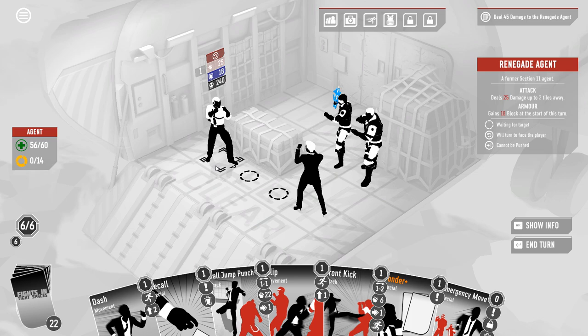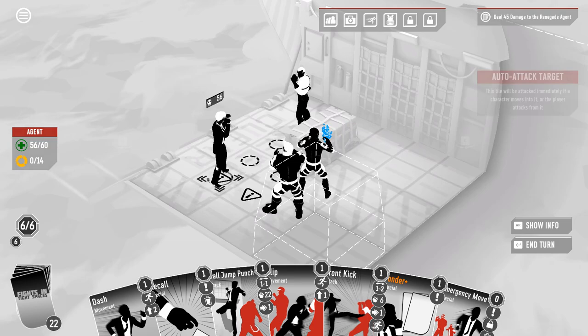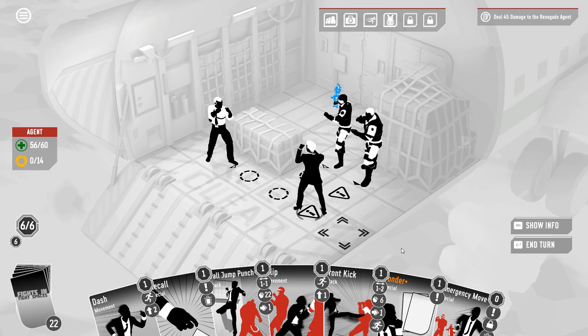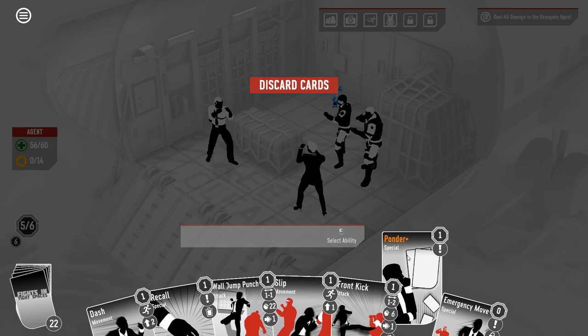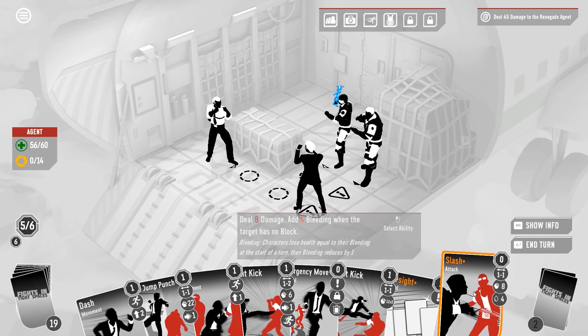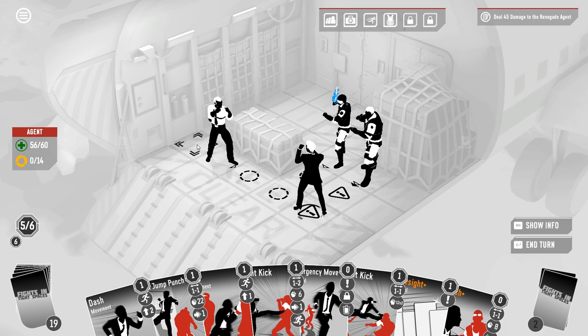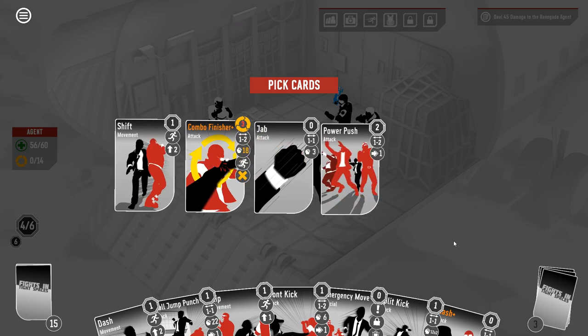Right now, you're not even a threat to me. And I do have dash, so we could step up and get some damage in here. If I only have to get 45 damage through, wall jump punch is really good. I think I'm going to ponder — what are we dropping in the ponder? I think it's recall. My hope was to dash in, flip over, flip or shift, deliver jump punch, and then we have slip to just move to the side. We still can afford to do that, potentially, post foresight.